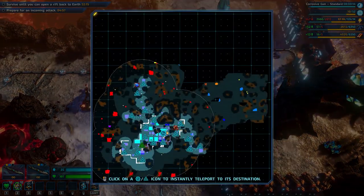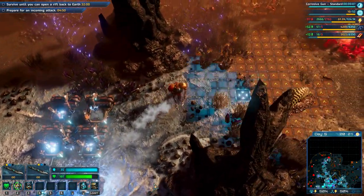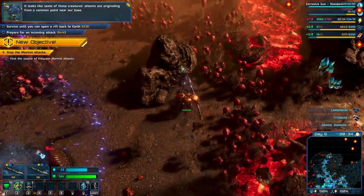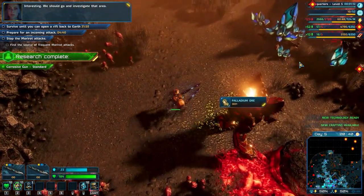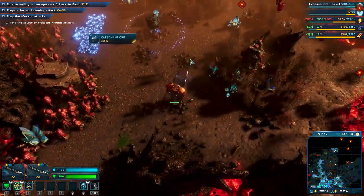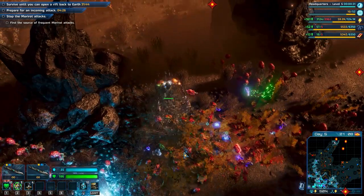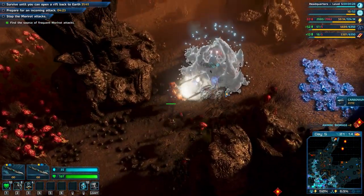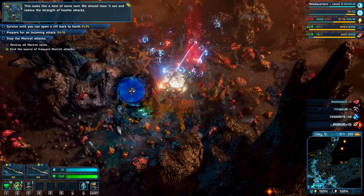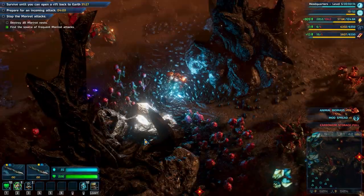The corrosive gun is almost ready. It looks like some of these creature attacks are originating from a common point near our base. We should go and investigate that area. This looks like a nest of some sort — we should clear it out. There are a lot of them inside — one is down.